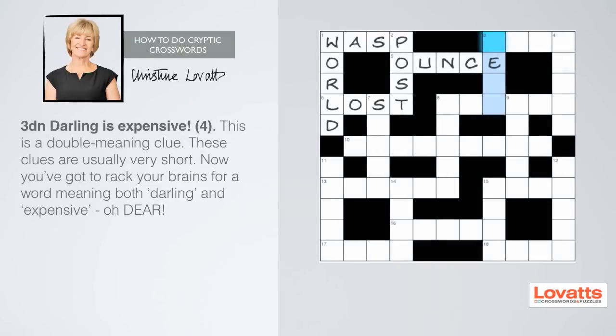Now let's look at three down. This is a double meaning clue, the only type of clue that doesn't have a key word to tell you what type of clue it is. However, these clues are usually very short, mostly two or three words. Simply try to think of a word that means both 'darling' and 'expensive' that fits into our grid. Oh dear, I think you've got it.